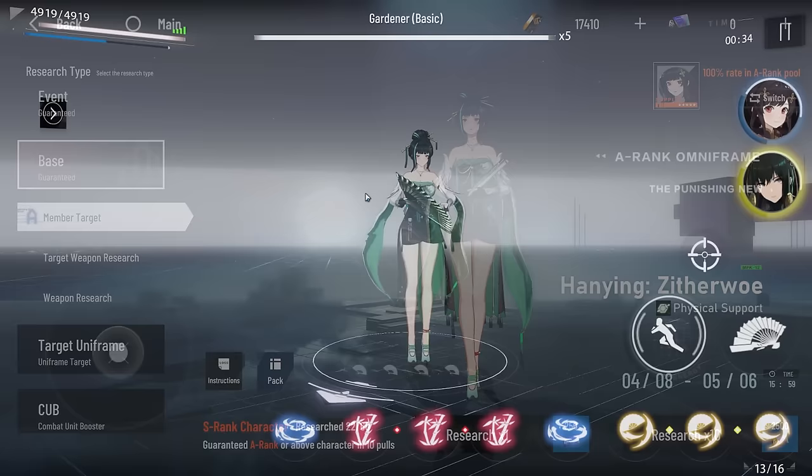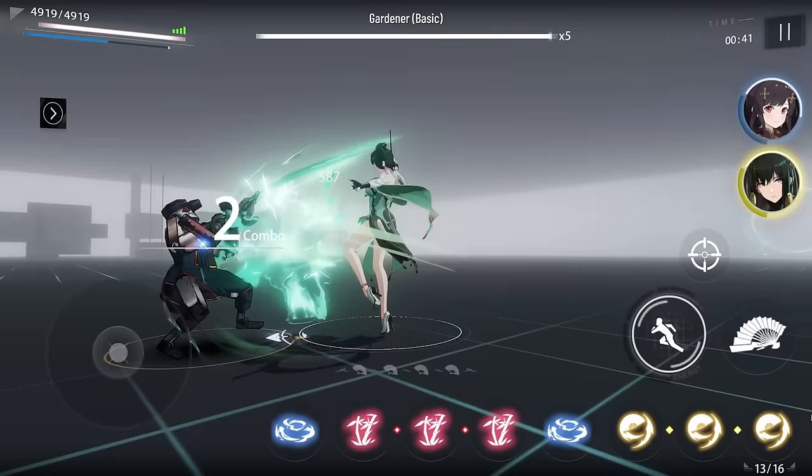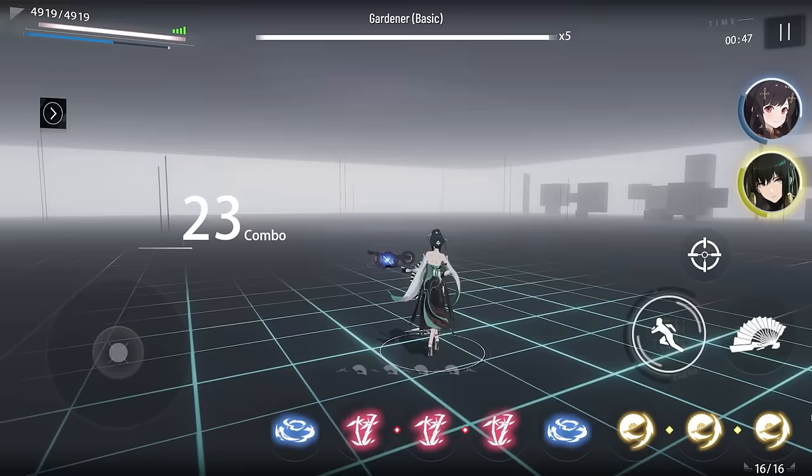How to play Hanying Zitherwo — it's really simple. First things first, we'll look at the basic attack. Straightforward. She also has a gap closer after dodging once and pressing basic.